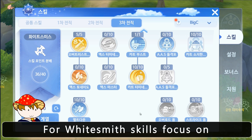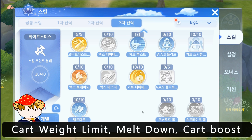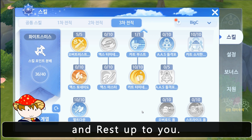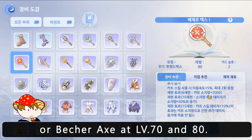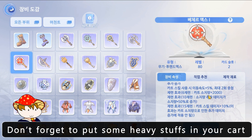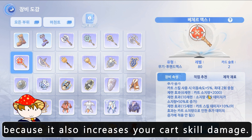For whitesmith cart skills, focus on Cart Weight Limit, Meltdown, Cart Boost, and the rest is up to you. I recommend Golden Mace at level 50 to 70, or Bachelor Axe at level 70 to 80. Don't forget to put some heavy stuff in your cart because it also increases your cart skill damage.